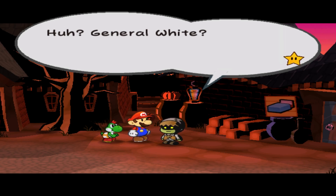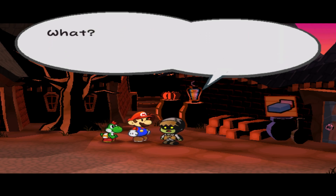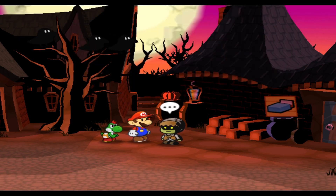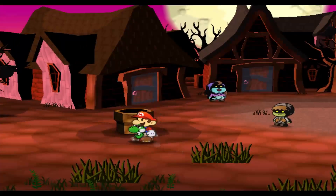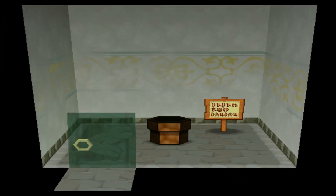Also, you have to figure out who the right person to talk to is. This guy is not right outside the pipe. He's not the Elder. He's just some random dude on the street who says: General White? Yeah, I know that old guy. He's a white Bob-omb, right? He was here until recently. Where did he go? What am I, his secretary? He looked tired. And from that, you have to infer that General White being tired means that he went back home.